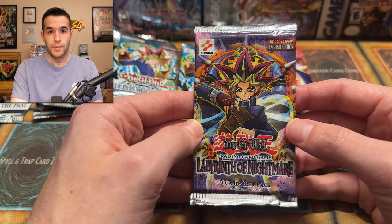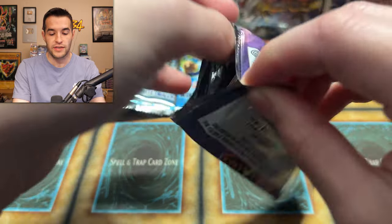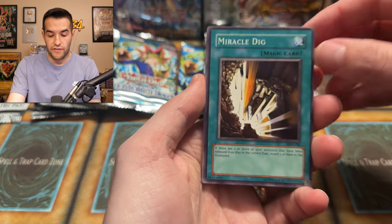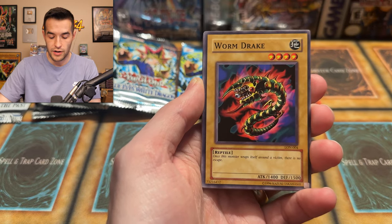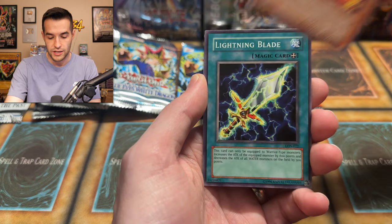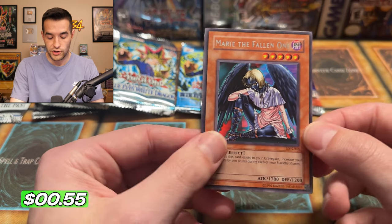Unlimited Labyrinth of Nightmare — we could get Gemini Elf, we could get Magic Cylinder. I don't know if these are retail or not. I've had these loose. I would guess retail because usually if it's loose, it's retail. We have Miracle Dig, Lightning Conger, the Dancing Fairies — unlimited pack — Worm Drake. We have Empress Mantis, Spirit of Flames, Lightning Blade, and Marie the Fallen One. Just a rare — that's okay. This is our unlimited pack, so nothing to fret about.